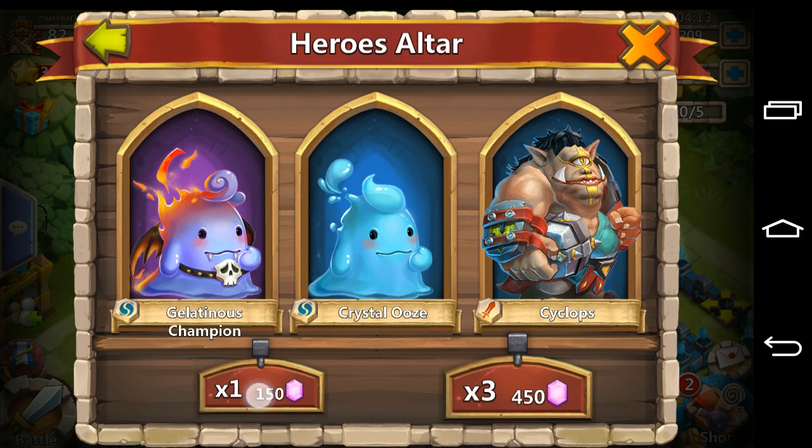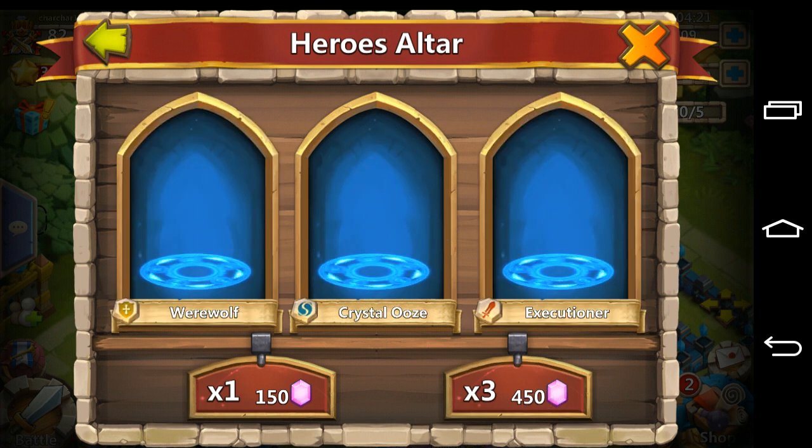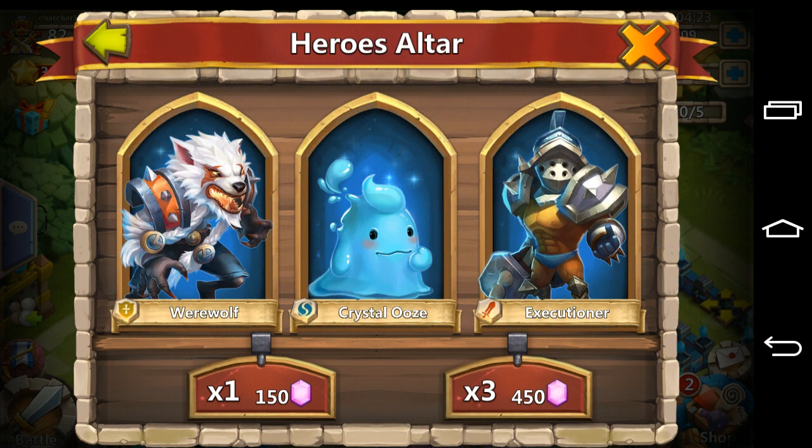Let's do a 150 — another Cyclops. Now a 450 — Werewolf, Crystal Ooze, and Executioner. This is the last 150 and 450 — really hoping we can get something good.